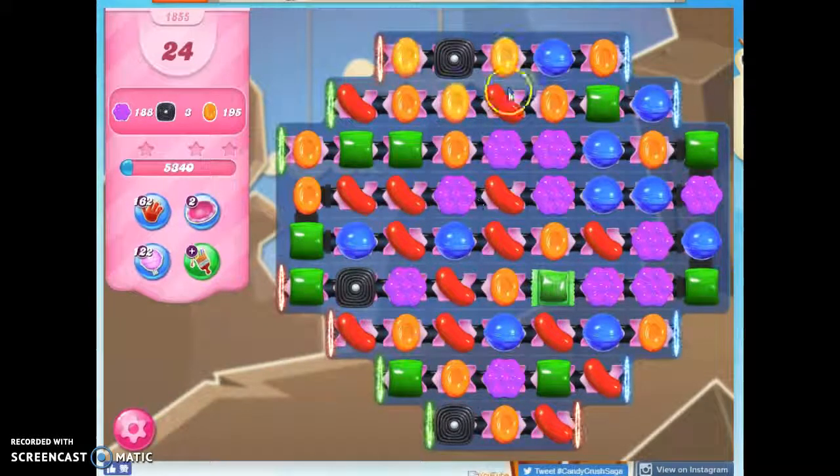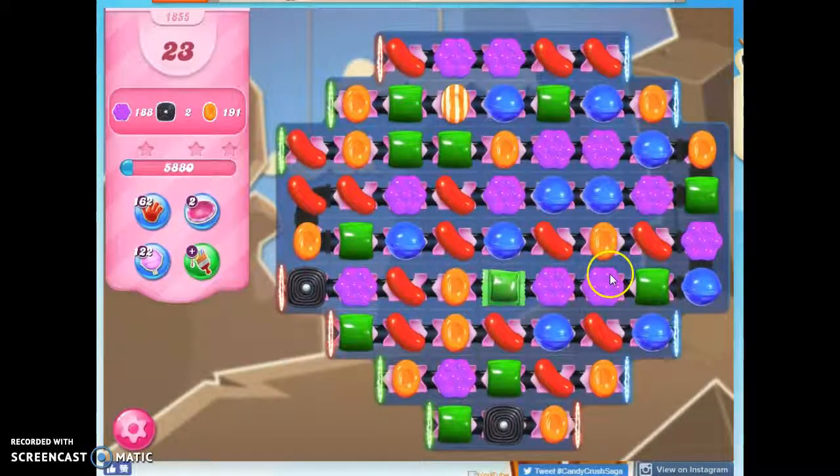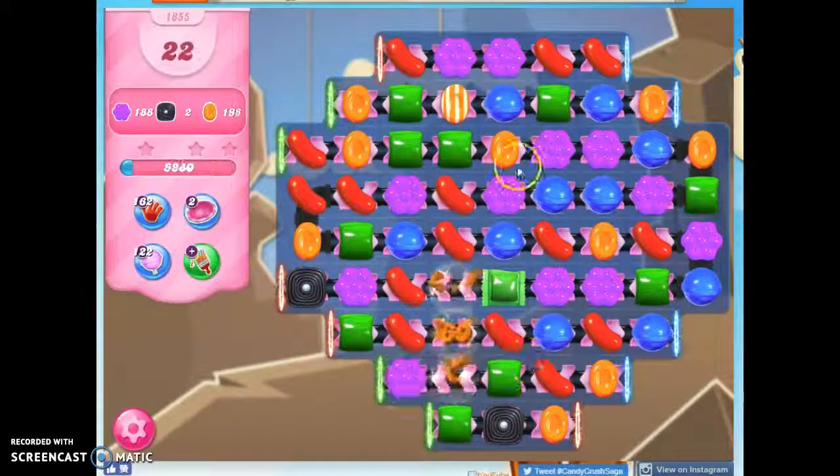I don't have any great moves to make on the board sometimes. And so what I want to do then is concentrate the colors down by removing colors that aren't very plentiful. In this case, I think it happens to be orange.